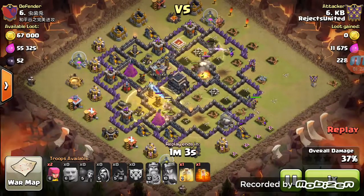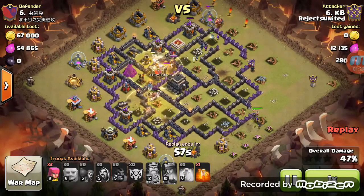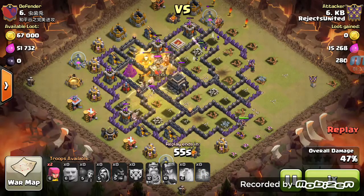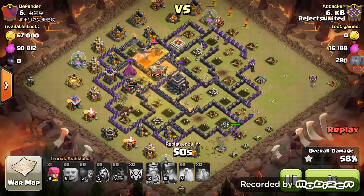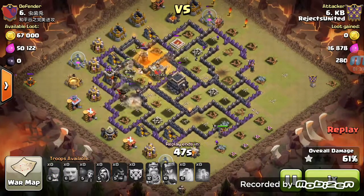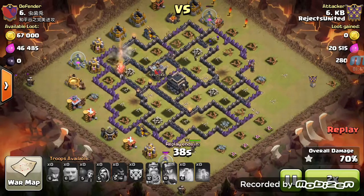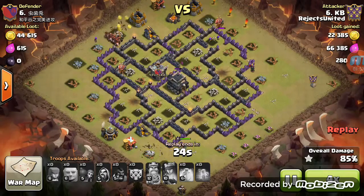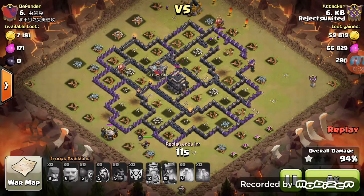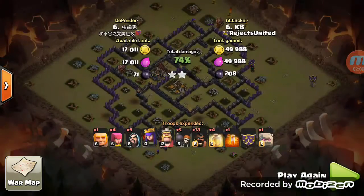There go the expos — hogs working their way on the other side of the map. Wizards are back there cleaning it up with the queen. He drops a poison down to get rid of the skeletons. Another bomb goes off, almost loses a pack of hogs. All right, it's clean up time — last building and the three star.